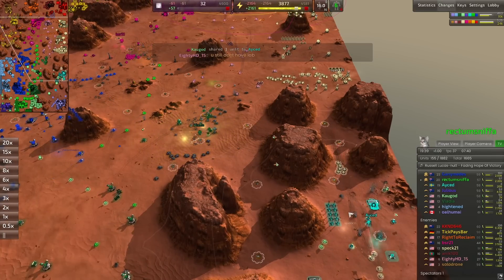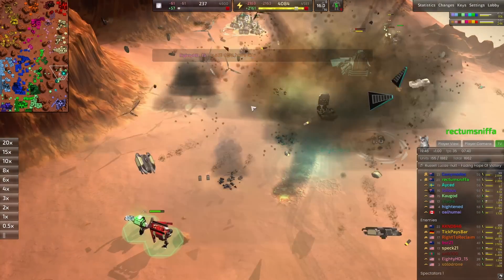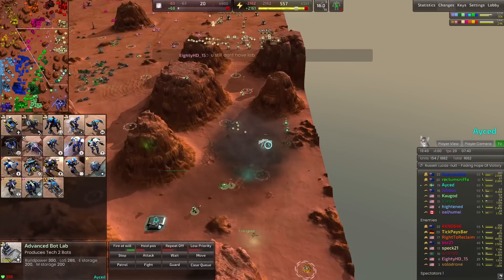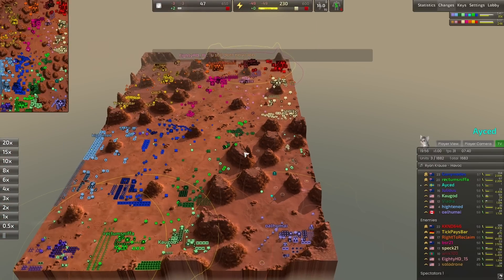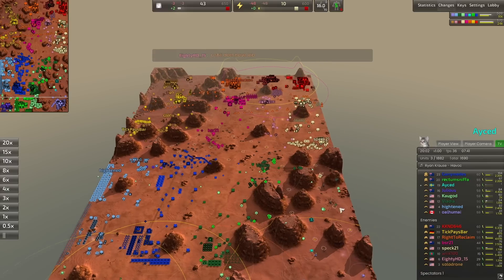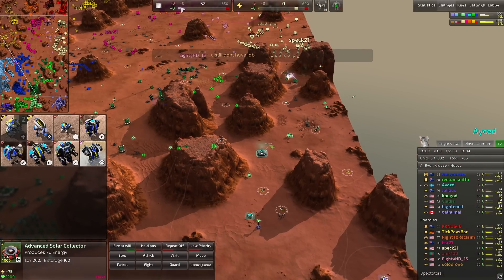Spec is moving forward with shell shockers and blitzes in the back — a very cost-effective flanking strategy. He's able to take out A-Said's commander, and yeah, this tier two bond lab is also going to go down. So Spec's teammates are having a rough go of it on the plains, but he's able to push through the mountains relatively well.